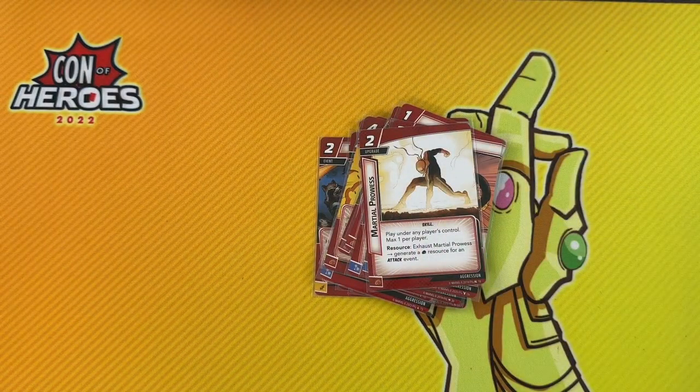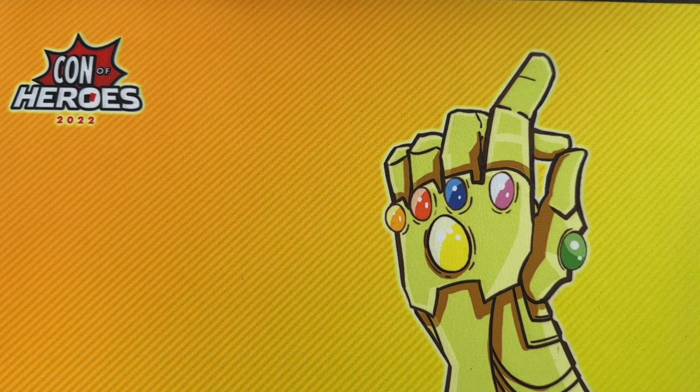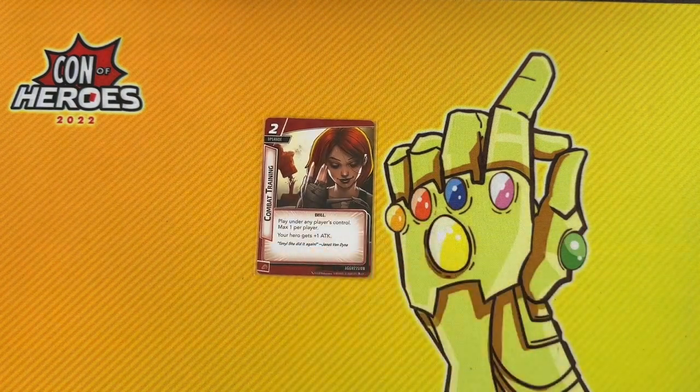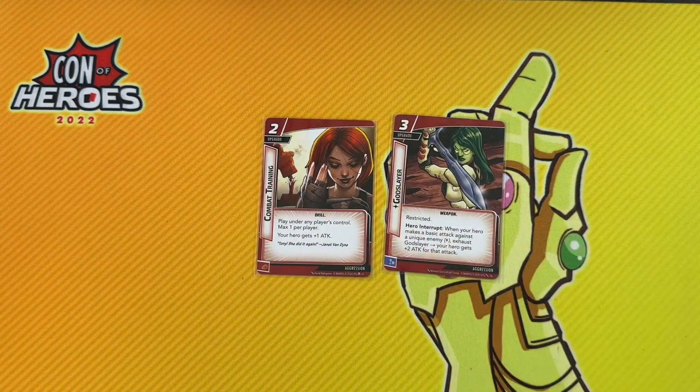Drop Kick is one of my favorite Aggression cards — it gives you access to stun and card draw, only does four damage for three, but gives a lot of benefits, though it requires all punch resources. Pitch Back is also good if you have easy access to aerial. Melee is nice for a scenario with lots of minions. Fuse Loud requires you to have a weapon but does a big chunk of damage. Similar to Justice, if you're going to be playing a lot of events, make sure you pack a Martial Prowess to help pay for them. You really have to be thinking about what type of scenario you're facing when building an Aggression deck.